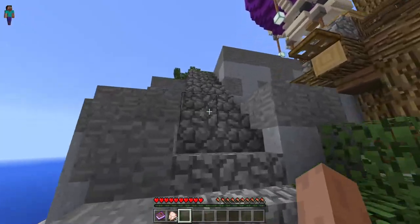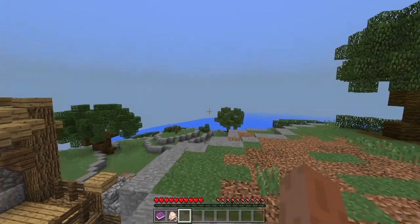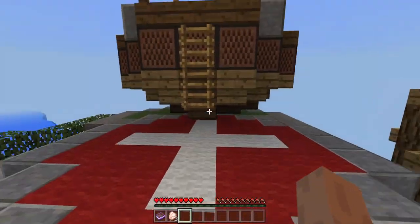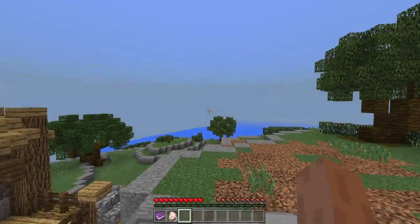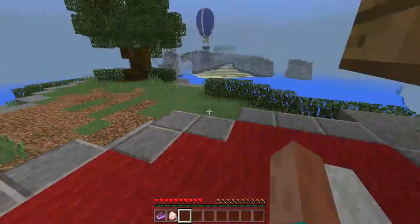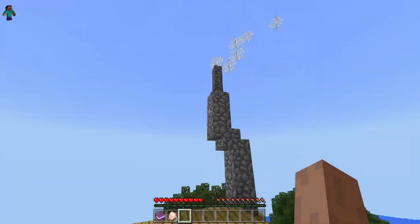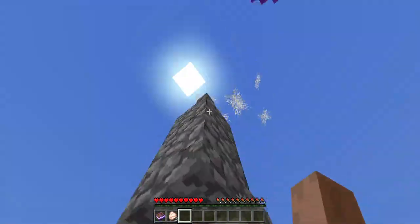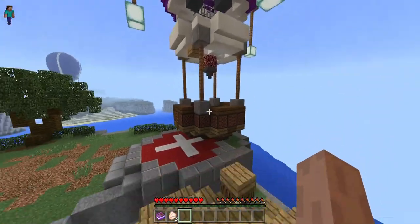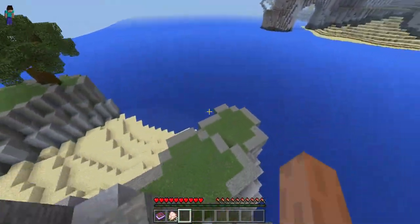Now I think we should check out the hot air balloon and see if we can get inside. Can I not get in? Well, that's kind of rude. I guess we can get on the chimney and see it, but we can't touch it — it's kind of like a museum: you can see but you can't touch.